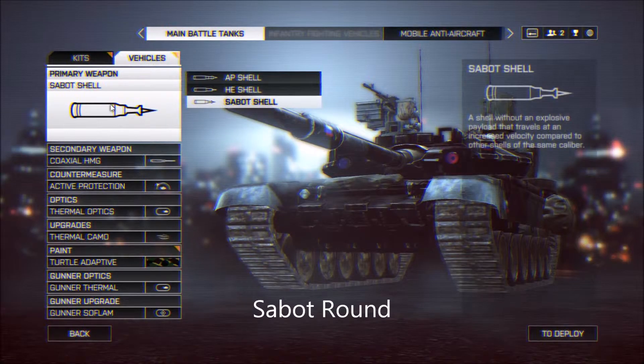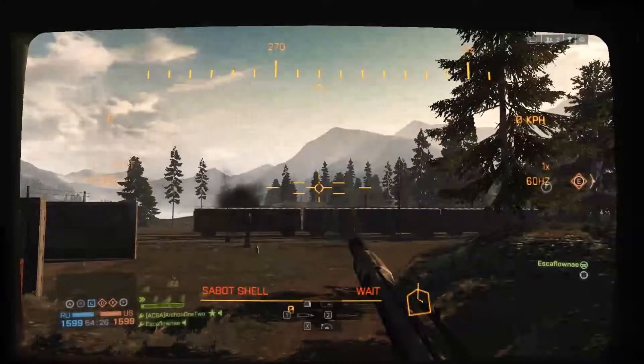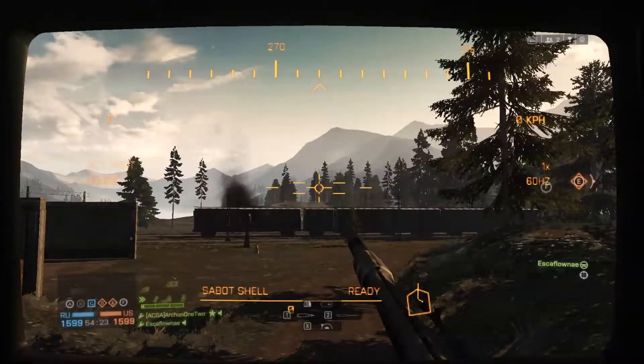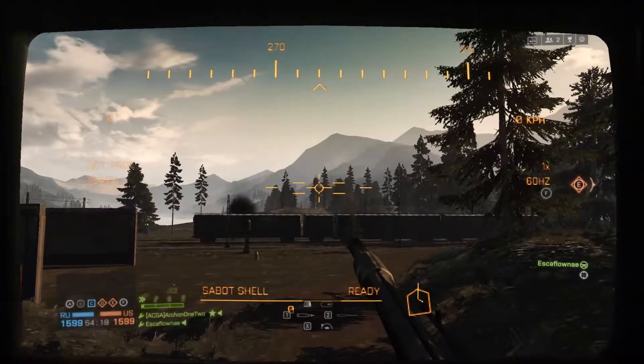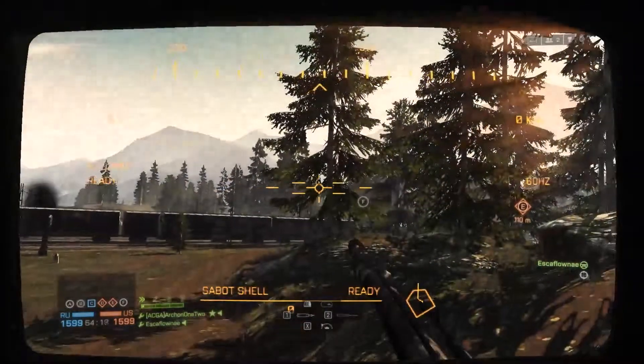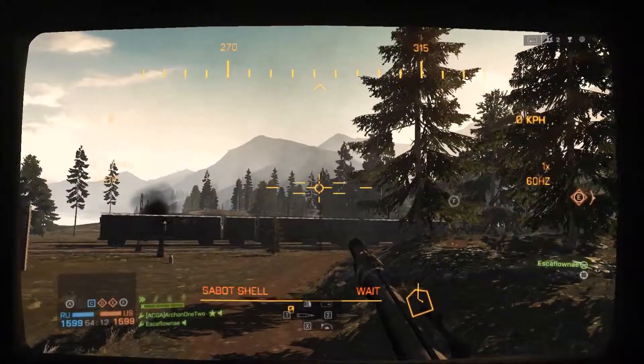The first round we're talking about is the Sable round — it's my favorite round. It is a fast-firing, flat-trajectory round. One thing I really like about this round is that if you want to hit jets and helicopters, this round is going to be almost right where your aim is. Whenever you fire it, you'll see that it pretty much maintains its trajectory — very little bullet drop.